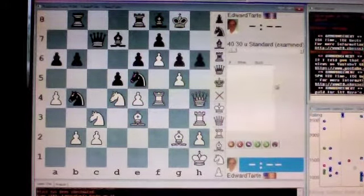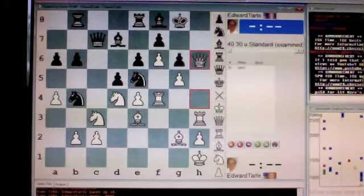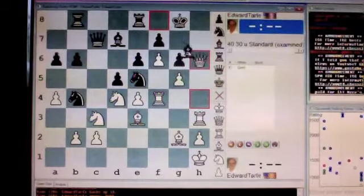As white, your first move is to sacrifice your queen. Queen takes h6. The only way for your opponent to avoid immediate checkmate on h8 is for him to capture your queen with his bishop.